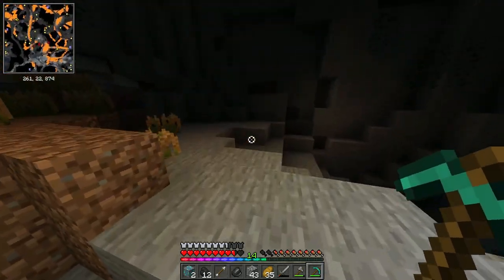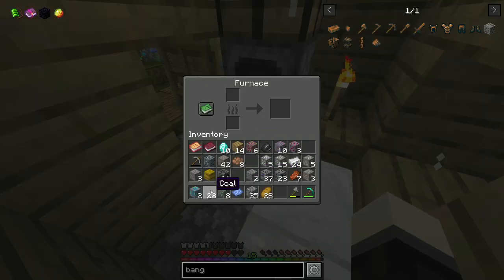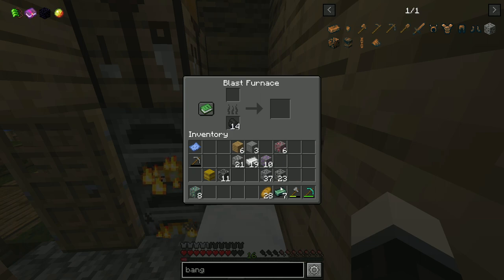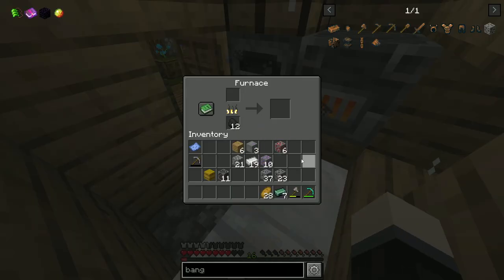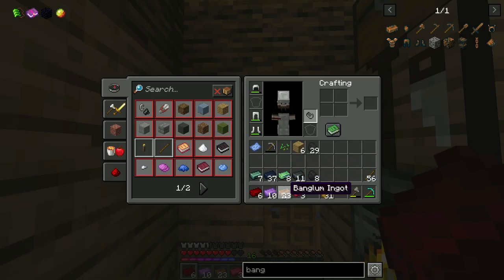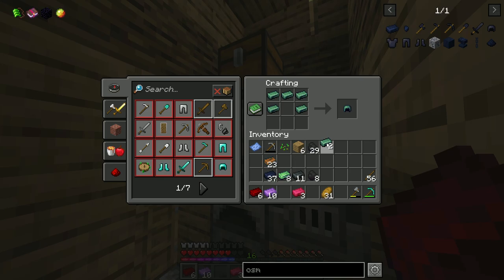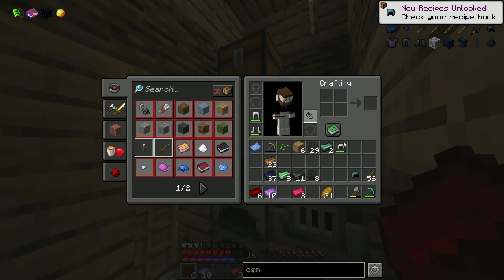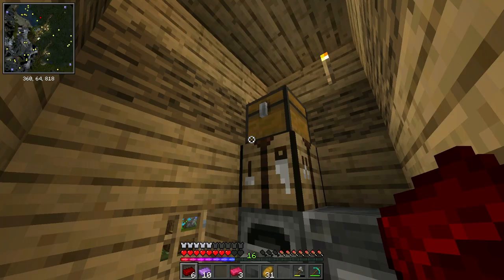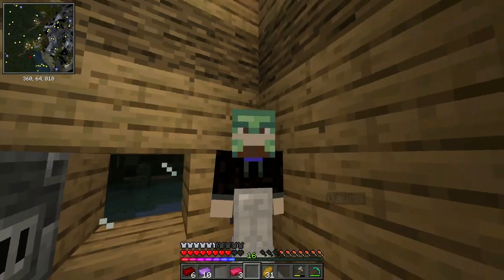We're back at the village and now I'm gonna start smelting all of this up. We're gonna need a blast furnace for some of these. Now we have ourselves a blast furnace - we'll throw the osbium in there while we smelt some of the other ore, and put the banglum in there as well. We have all our ore situated and I'm thinking I'll check out which ones are gonna be the best for armor - these two seem to be the best in terms of large quantities.